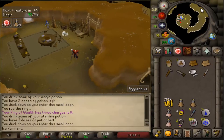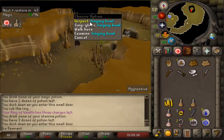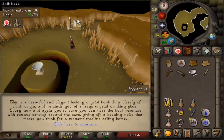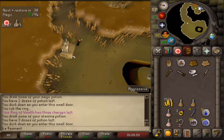Go to the western room and inspect the bowl, then attempt to unlock the machine to the north. Talk to Brimstall again with options 1, 1.